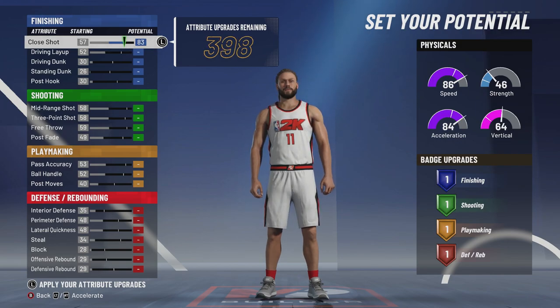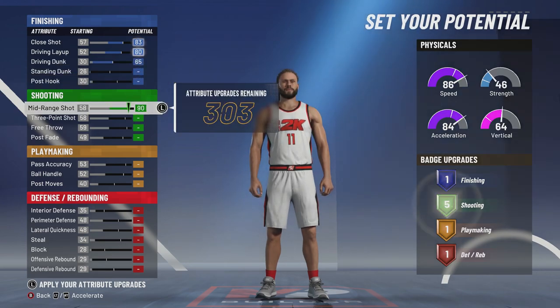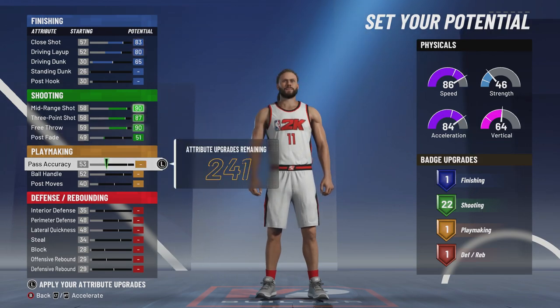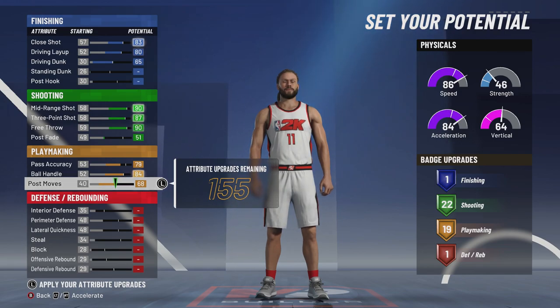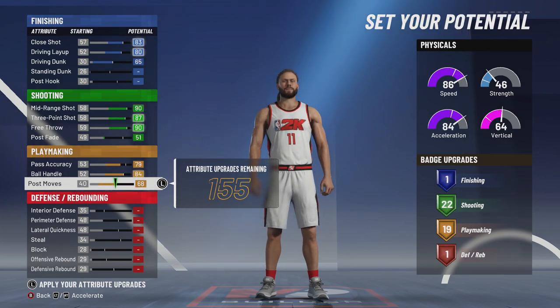For the attributes: move your close shot all the way up, driving layup all the way up, driving dunk all the way up, mid-range all the way up, three-point all the way up, free throw all the way up, and your post fade to a 51 — to get the 22 shooting badges. Pass accuracy you're only going to move up to a 79; you don't need it too high, and let's face it, Devin Booker is not known for his passing, though he is very capable. Ball handling all the way up, post moves all the way up — that way he gets as many playmaking badges as possible without having to raise your pass accuracy. This is also to avoid getting the playmaking shot creator archetype, because that's all we see. I have a play shot myself, but I didn't think there'd be this many playmaking shot creators out there.